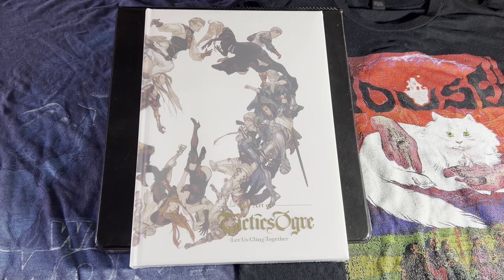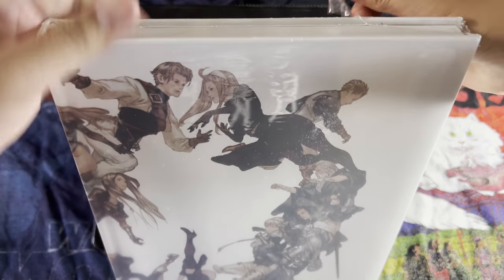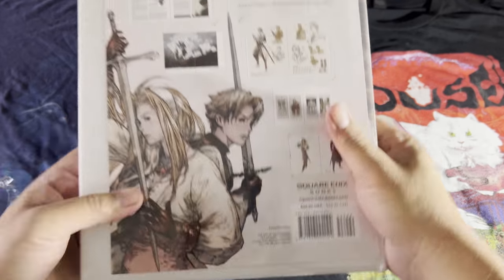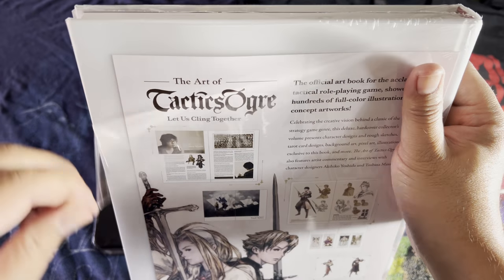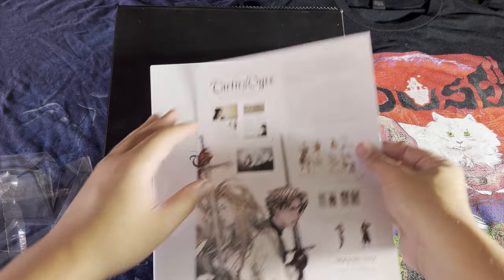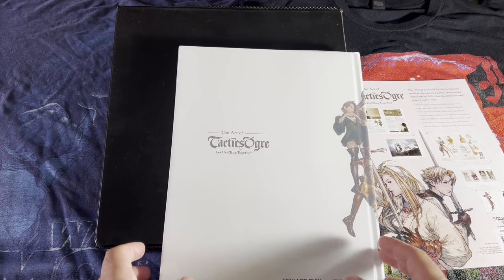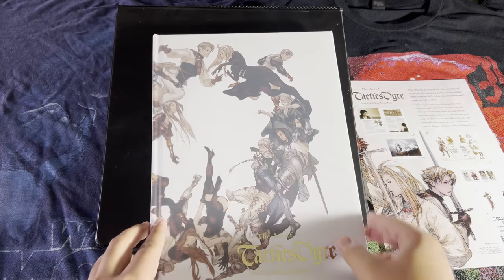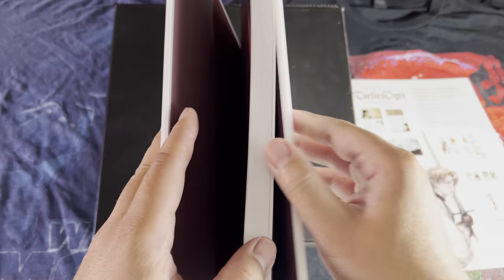Today we're going to check out the art of Tactics Ogre: Let Us Cling Together. It looks like it has a semi-transparent dust jacket.